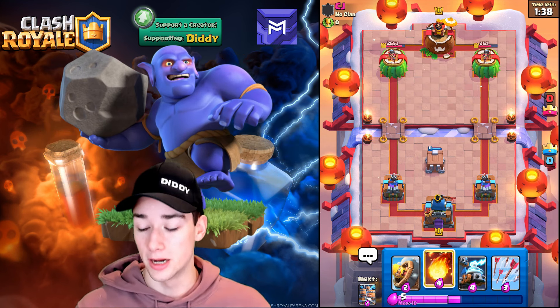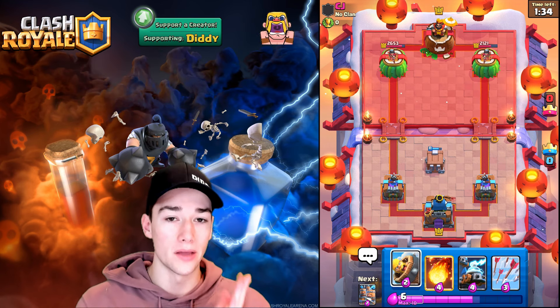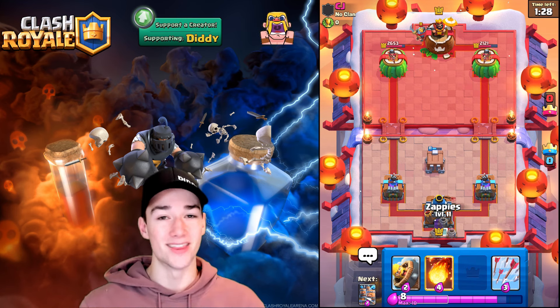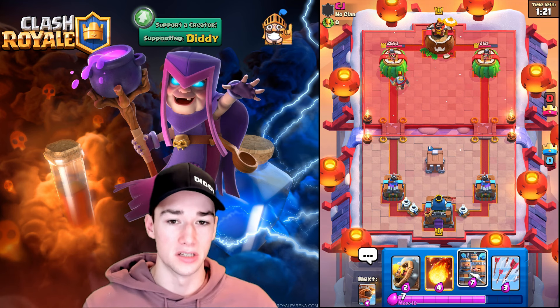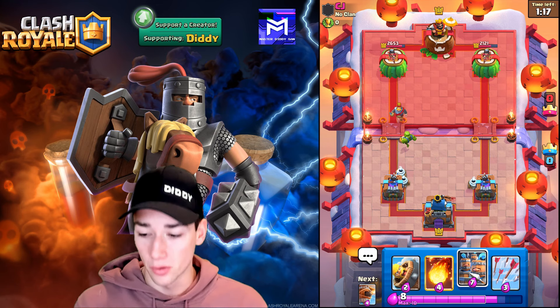He's saying good game, and I get it — it's definitely our matchup. We've got the Goblin Cage down. I'm wondering if he has the Princess version or not. He's playing the Knight in the back, so the Goblin Brawler will deal with that Knight easily. We split up the Zappies in the back — that's always a good play if you don't know what to do, unless you need to save them for a Balloon.